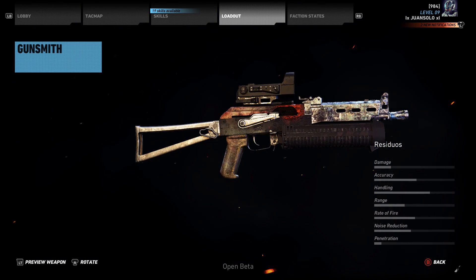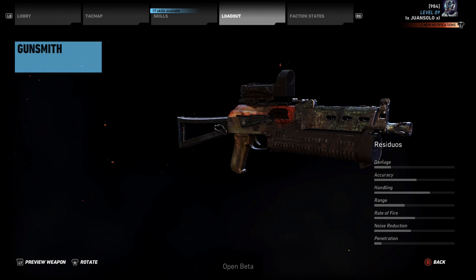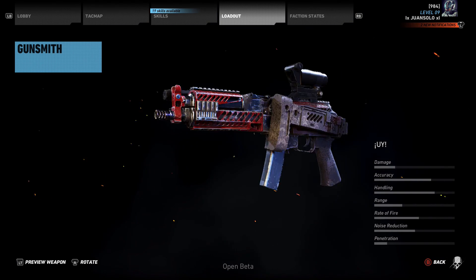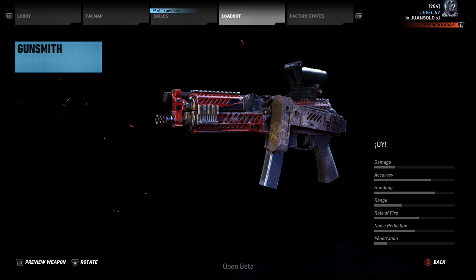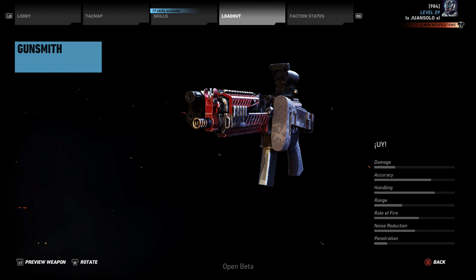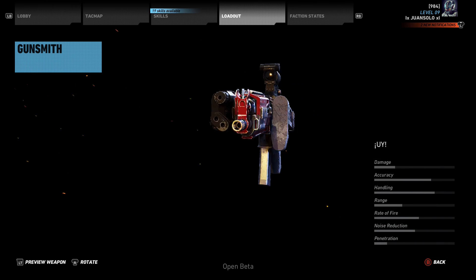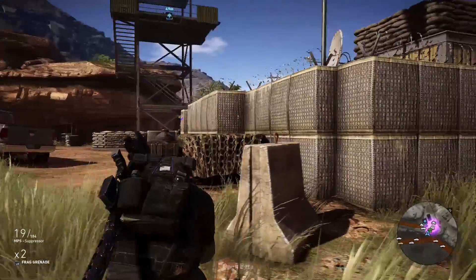Next we have the Residue, which is a variant of the PP19 — it comes with a sight and what looks like an extended magazine. Just a different variant, not too much different from the base PP19. Then we have another exotic variant with a folding stock and an ACOG-style scope with a laser sight. Handling is good and accuracy is surprisingly high given the folding stock. Noise reduction is not bad, rate of fire is average. You cannot mod this weapon either, but it's part of a very diverse and wide variety of SMGs in the game.